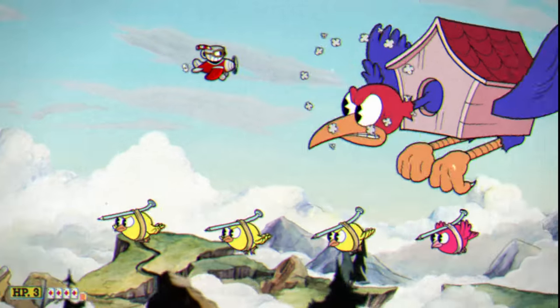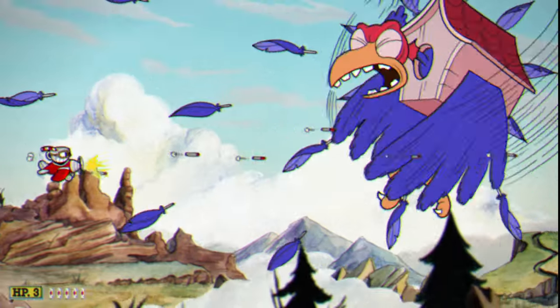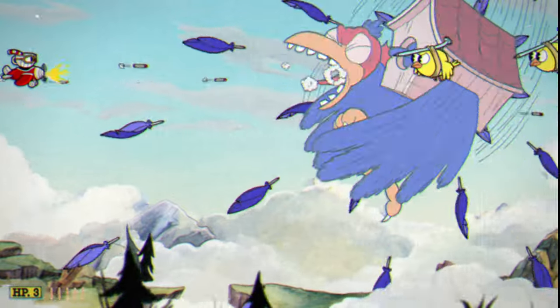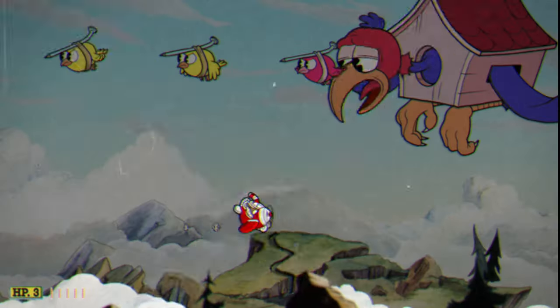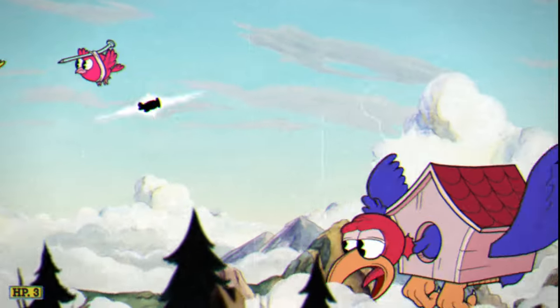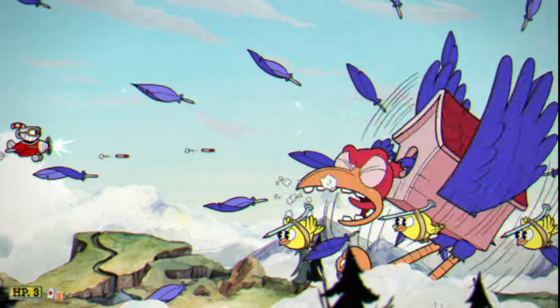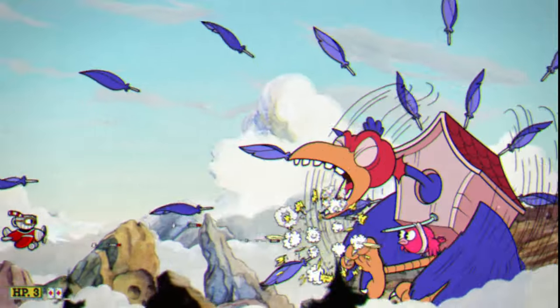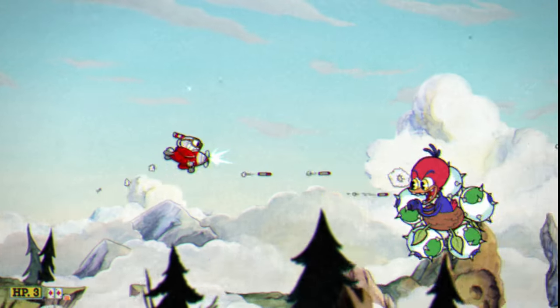Then we get to phase two, which is just a bunch of feathers over and over and then the boss rests a little. You can go up and down a little bit each feather instance and you won't get hit — very consistent. Then use the big bomb on this boss again and parry anything you can. You want to try to get to a spot where you can shoot the boss with the machine gun during the feather dodging, just so you're not super tight on time.